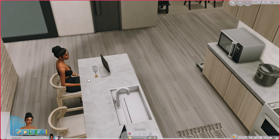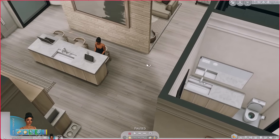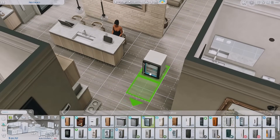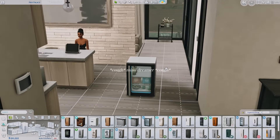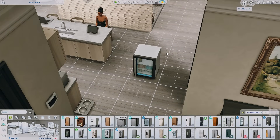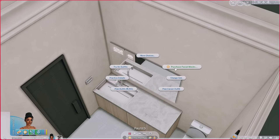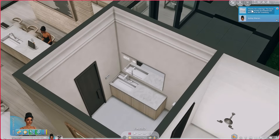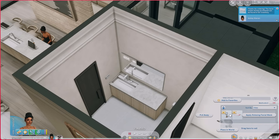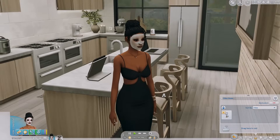Now we're moving on to my favorite self-care mods. The first is the Spa Day Face Mask from Mirrors mod by Lex. Before this mod, to use face masks from Spa Day you had to buy them from a specific mini fridge or go to spas. Now all you need to do is click on any mirror in your sim's home and there'll be an option to purchase facial masks. We're doing the relaxing facial mask — she instantly has it on her face.